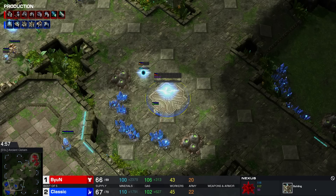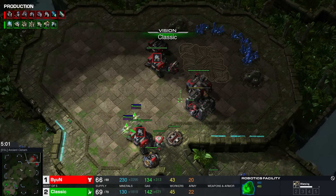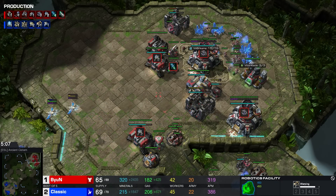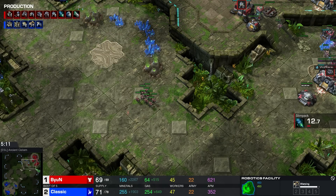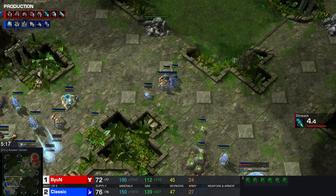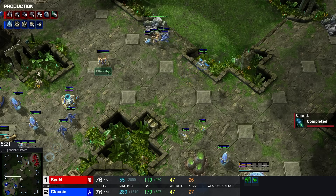Look how late this third base is going to be. I'm not quite sure why we're seeing an Immortal — I think that's a huge error, a misunderstanding of what build he's playing against. Against the triple CC you don't need an Immortal — you just need a quick Colossi and you're fine, because the initial Terran units will consist of pure Marines. An Immortal is nice to have, but two Immortals is really pushing it. Also more Stalkers.